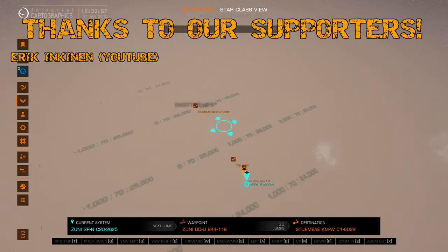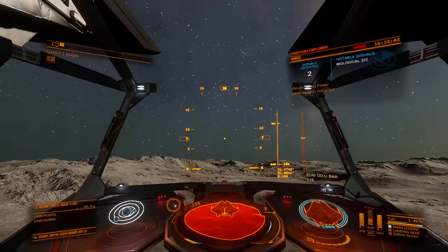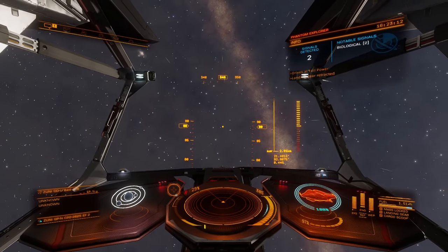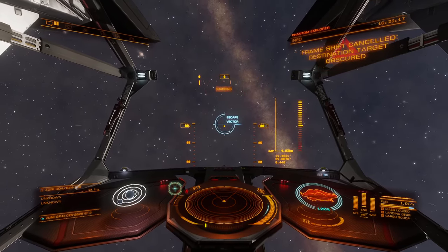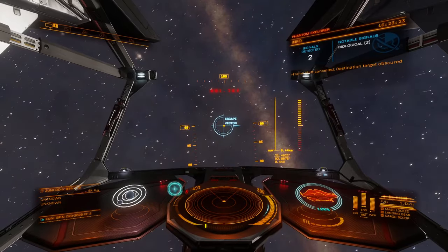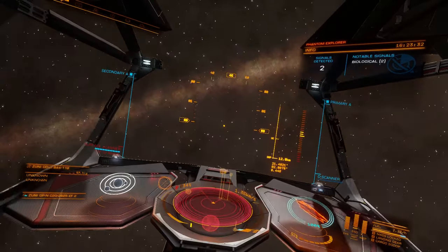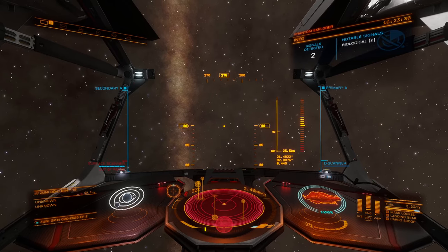That's probably only two or three more episodes the way we've been doing this. Let's go ahead and get off the ground and get on our way towards our destination. We're mostly trying to level up our exobiology — finding planets we can land on that have cool things to scan so we can sell that information once we reach another station. Visiting cool places along the way is a side bonus.